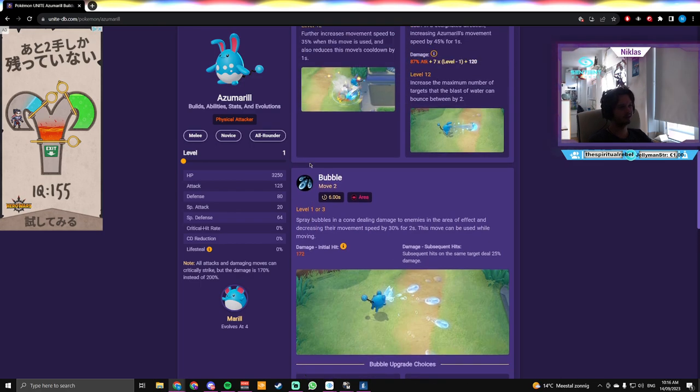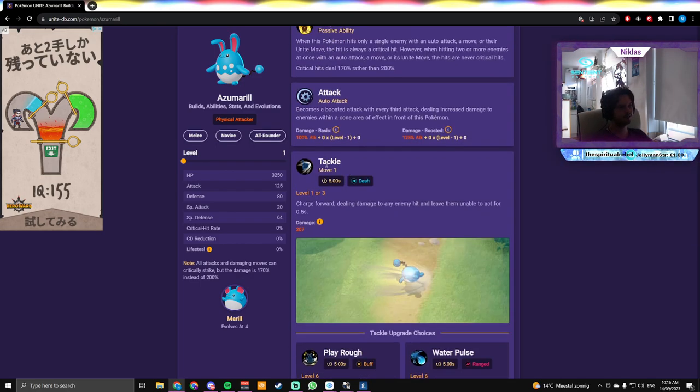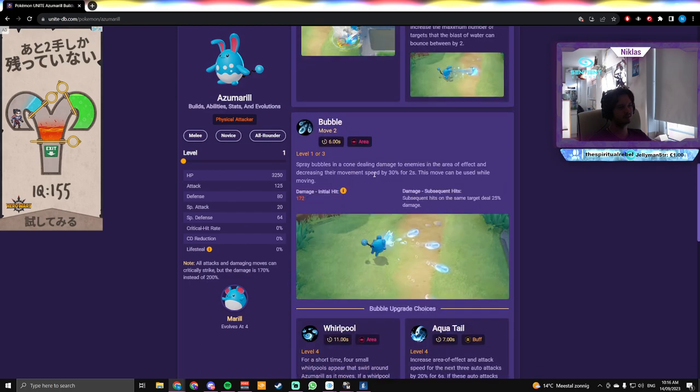The main thing with Azumarill is you want to get to level four as fast as you possibly can and you can sort of dominate your lane. This is probably your best secure but either works.